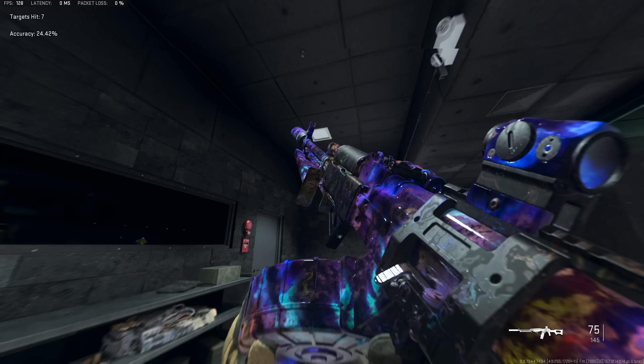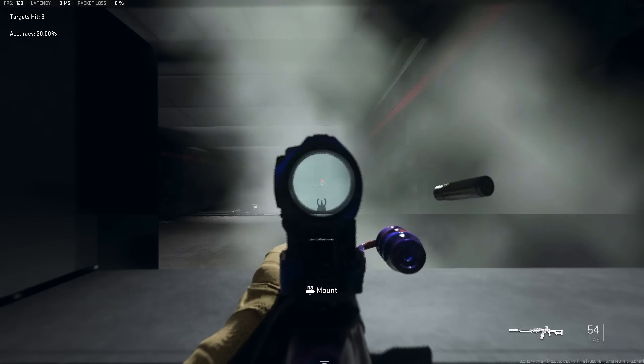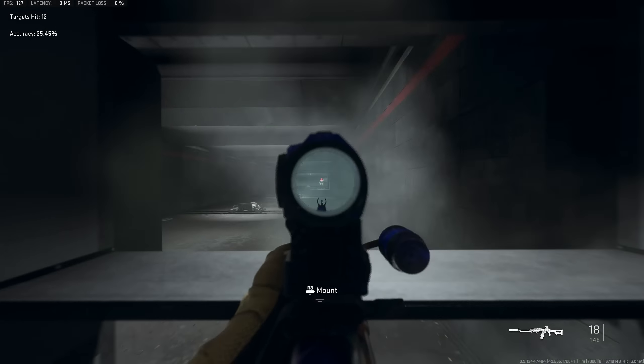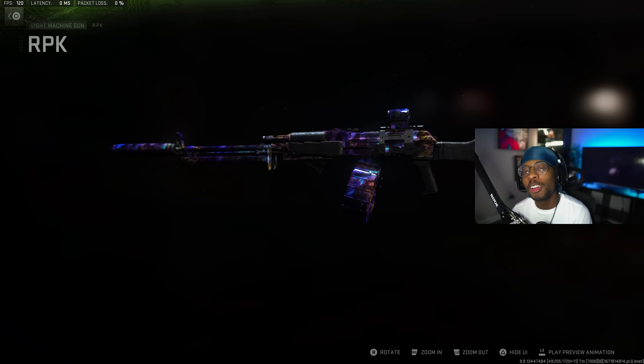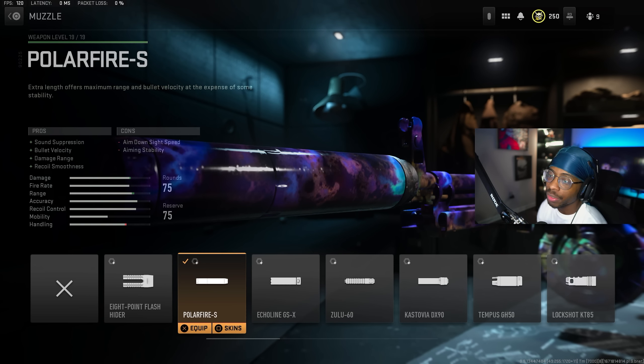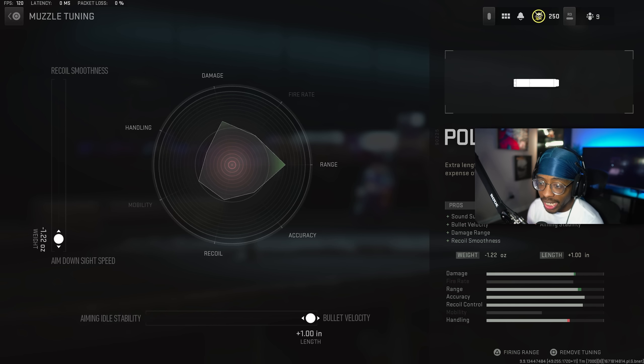The best long-range meta gun right now in the game is the RPK. The TTK is amazing and the ADS speed on this new build is absolutely godly. For the muzzle, we have the Polar Fire-S Muzzle, which gives you sound suppression, bullet velocity, damage range, and recoil smoothness. For the tuning, ADS speed down at negative 1.22 and bullet velocity maxed all the way out at plus 1.00.